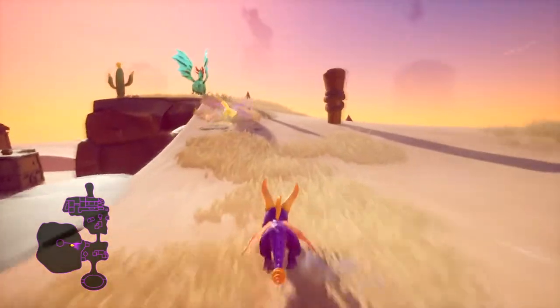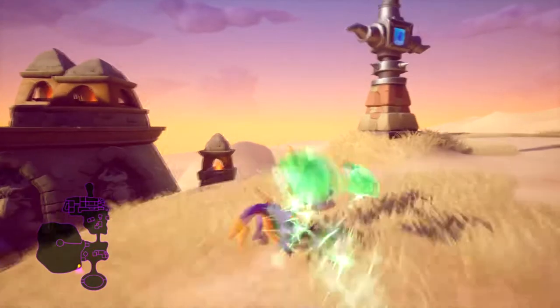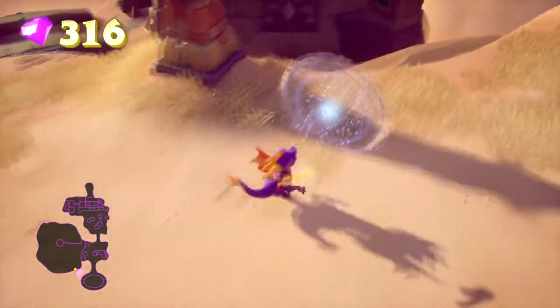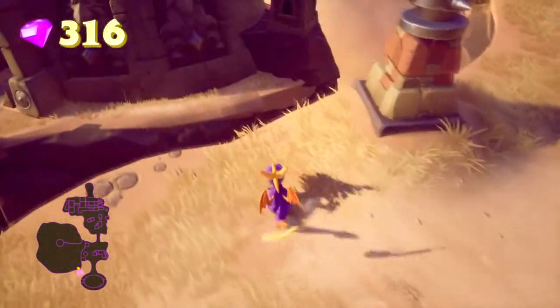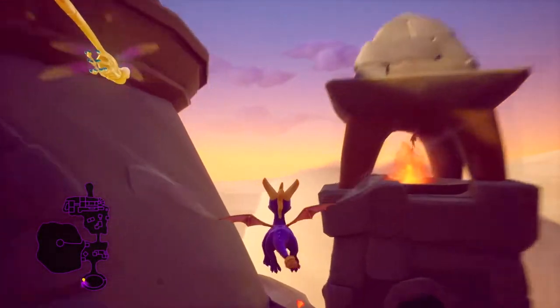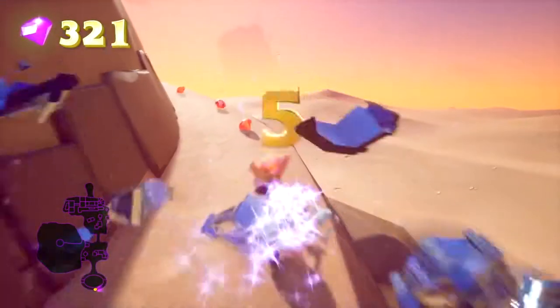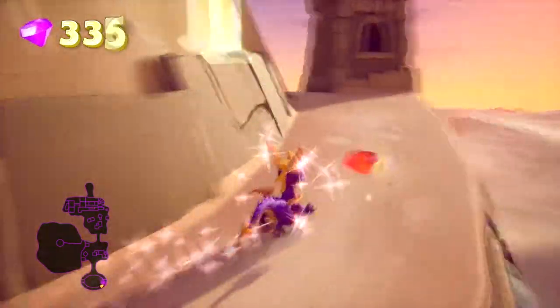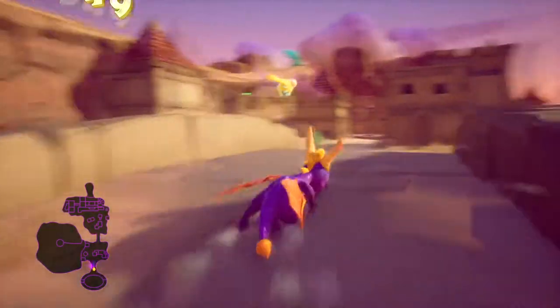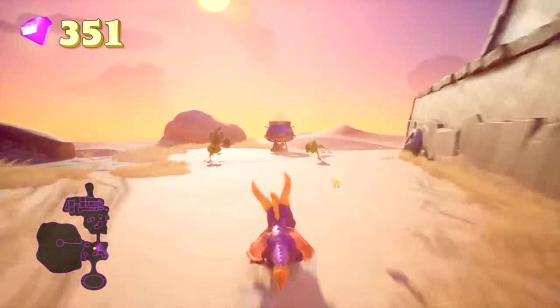Let's flame the rest of these guys and see if we can get a blue. No blues unfortunately. Before we move on, let's make sure we've got all the treasure from here. This is a bastard — behind here there are some hidden gems. Look at that — that one was a purple one worth 25. That's a really dirty little secret there.